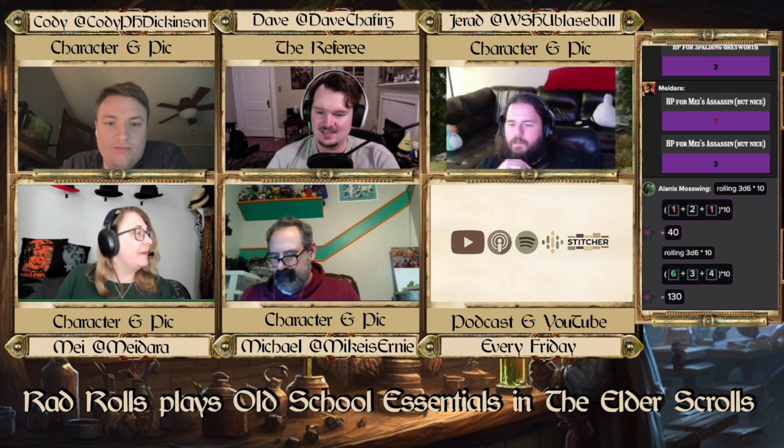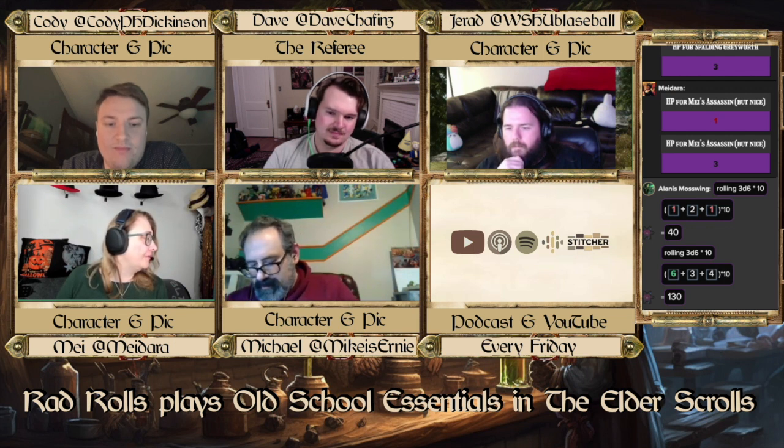She's a Dark Elf — specifically a Dunmer. What she can recall of her childhood, she was definitely an Ashlander, and she's very good at killing people but doesn't have a whole lot else going on. She thinks she's kind of charismatic and can talk people into doing things for her, but it probably has a lot to do with her cleavage. She is sneaky — very, very sneaky.